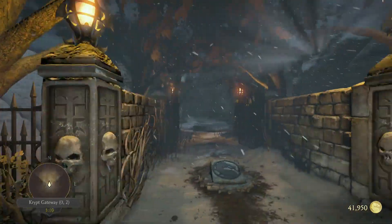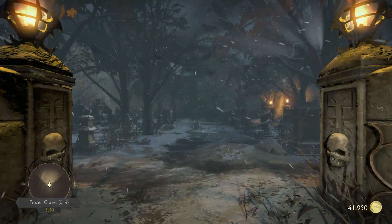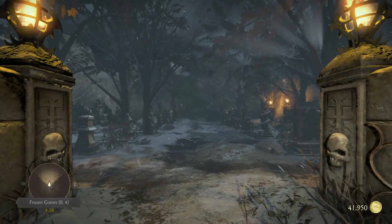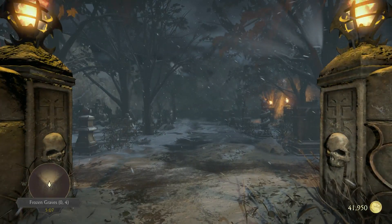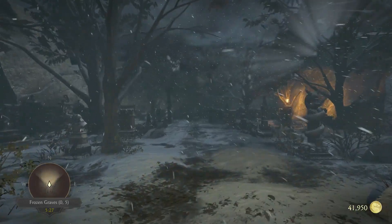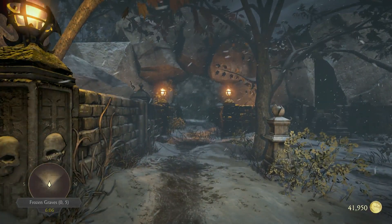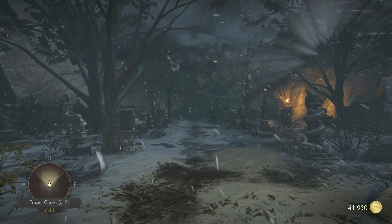If you haven't unlocked all the areas, specifically the tomb, the mausoleum — you don't have to unlock the mausoleum, you need the staff for that — but if you haven't done so, and the Netherrealm, basically you need to unlock everything, go over to my walkthrough or any other walkthrough of the crypt. They can help you, I can help you, and then it's open and you can continue with this guide.